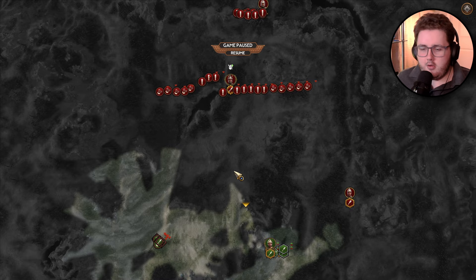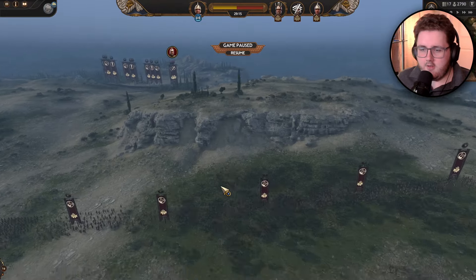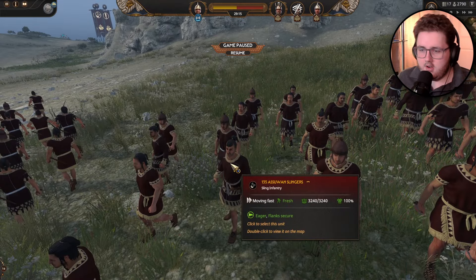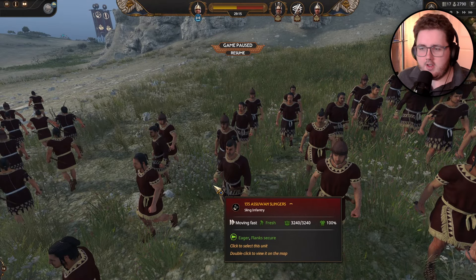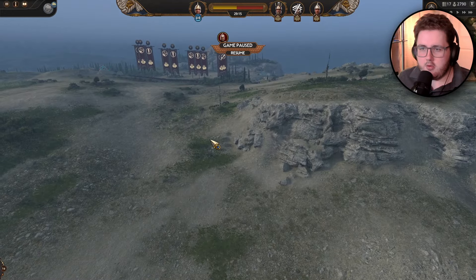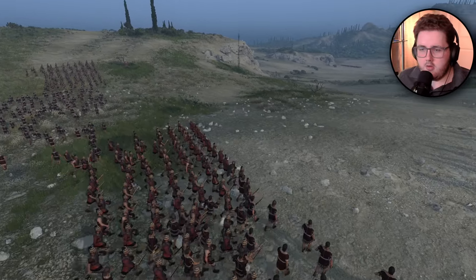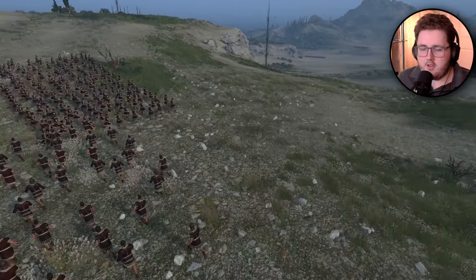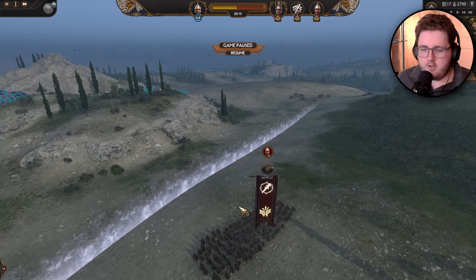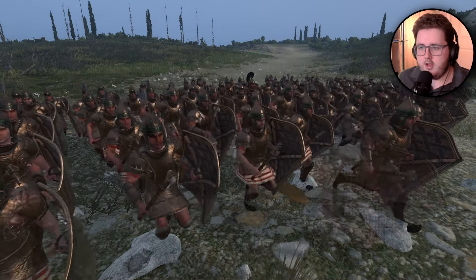Let me just take you through what's going on here. The AI has a ton of these slingers here — just regular slingers — and it also has these club wielding light infantry warriors which are really, really fast units. They also have a reinforcing army with another general with basically a ton more slingers, and a general that's come in as reinforcements, which is a club shield general.